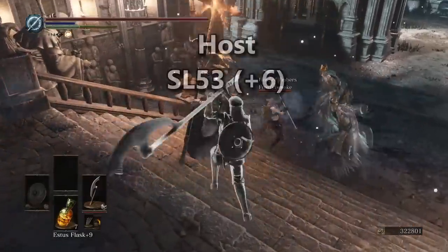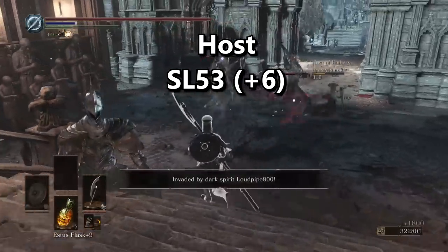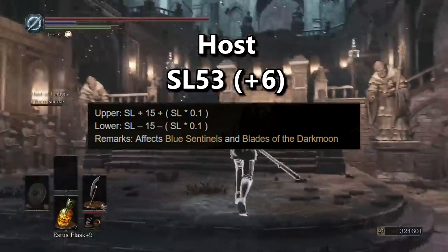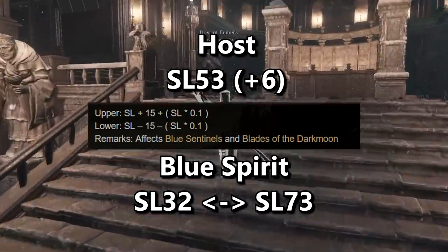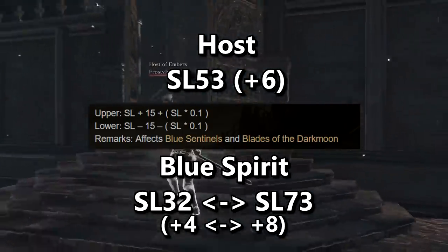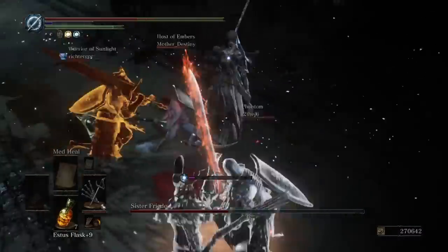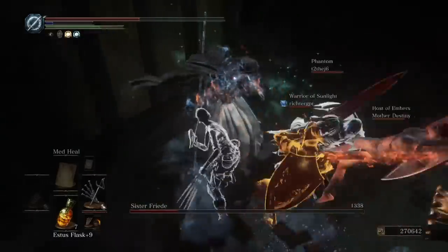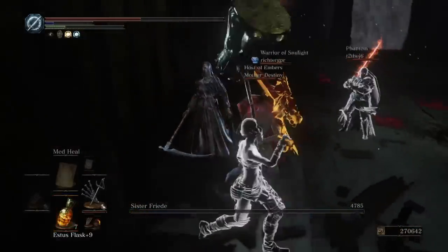So that same host — level 53 with plus 6 weapons — gets invaded by a dark spirit and wants to call the blue spirit police by putting on the Way of Blue. His effective blue spirit summoning range is between level 32 and level 73. The same weapon reinforcement range applies: plus 4 to plus 8 on that blue spirit. Summoning phantoms and blue spirits are the easiest to understand — you get a relatively equal chance of getting either an underleveled or overleveled helper.